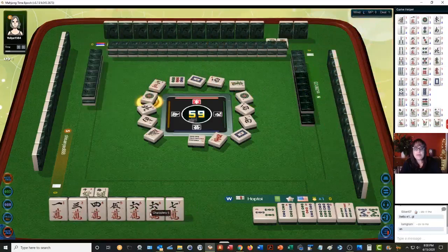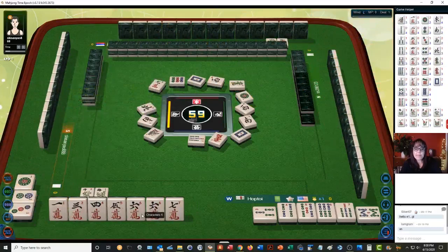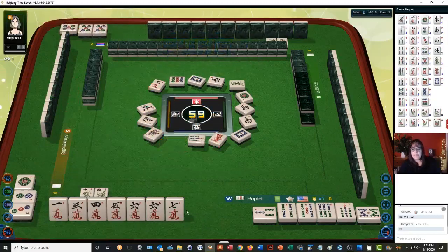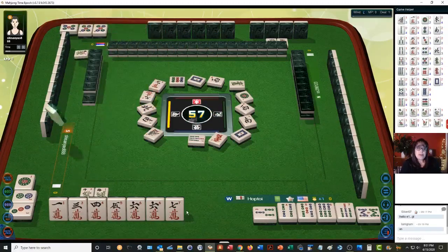We're still one away before we're ready to win. We do have a pair of sixes though. We chowed the five dots — any good crack tile will get us ready to win. You can only claim a discard from the player on your left to complete a chow; for a pong you can take from anybody.